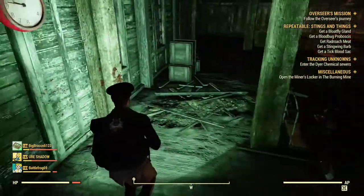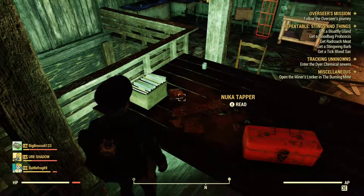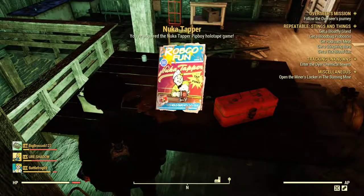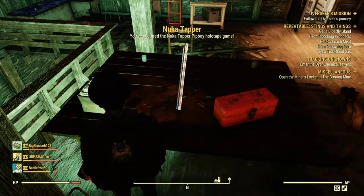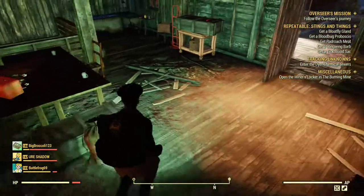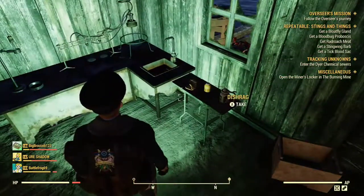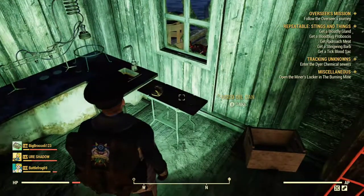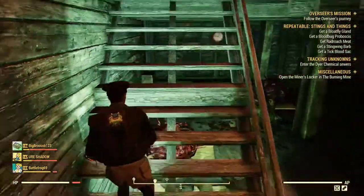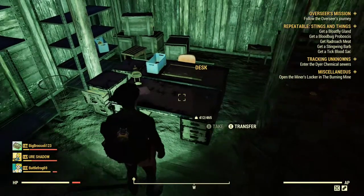Tool chest. You also have two opportunities — oh, Nuka Tapper, cool! I got a Holotape game. There's another workbench here. Of course, the power armor stations count as a workbench too when you're scrapping items.